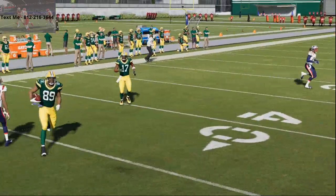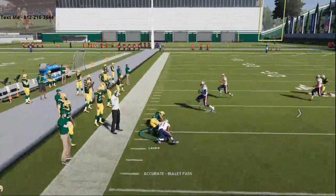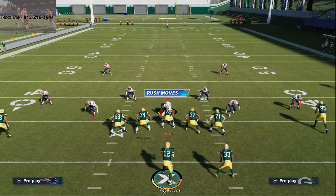There are ways to beat man-to-man this year — it's a little more tricky and tighter. That's why I recommend playing with the Packers, because Aaron Rodgers can really throw the ball into tight spaces. Thanks for watching this tutorial on how to beat man-to-man coverage. It's all about getting man switches and man rubs, which you can do in ways you've never been able to before. Man coverage is good this year, make no mistake — the underneath game is going to be the way to beat it.